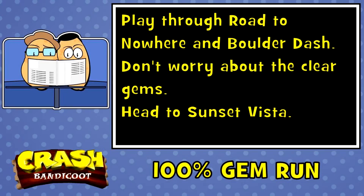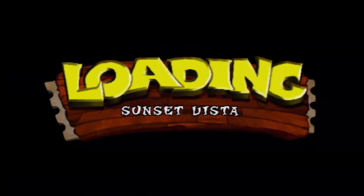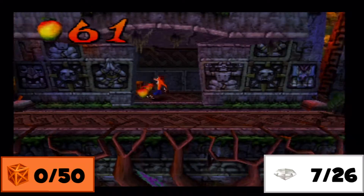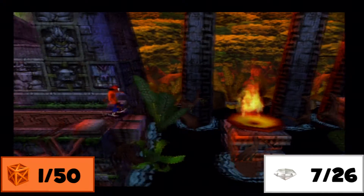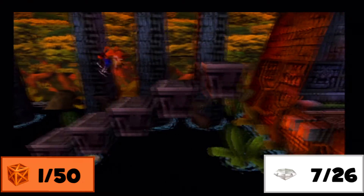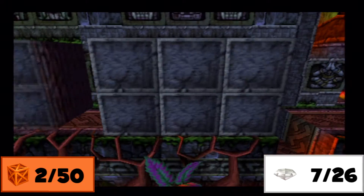All right, we're back with another part of the complete menu — this is part two of Crash Bandicoot 100% run. We've got to move on to Sunset Vista. This is a meaty level, really long, a lot longer than Lost City. It's not bad, it's not challenging, it's just that the level could have ended maybe a third earlier — I think it would have been much easier to stomach.